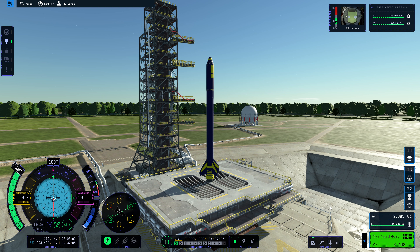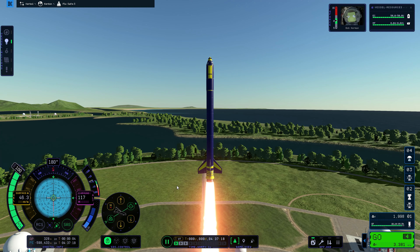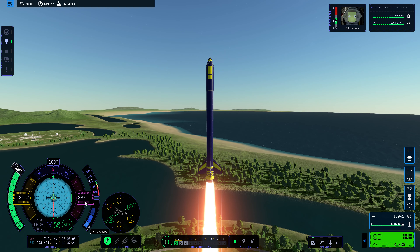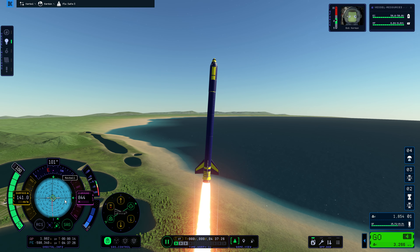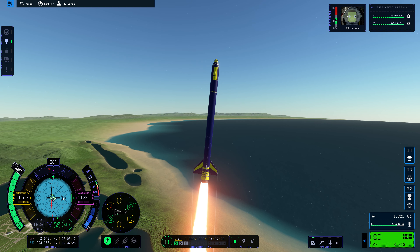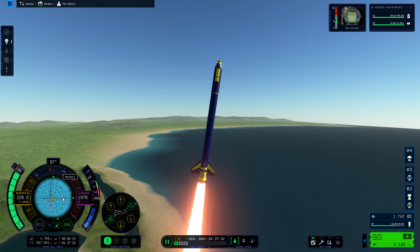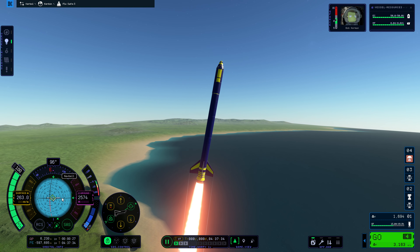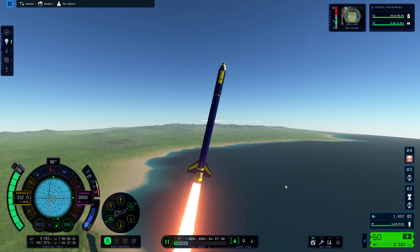They've added a countdown now — you can watch it, it makes a cool takeoff — or you can just skip it. We'll go ahead with it. Here we go. I'm going to use the WASD keys to control direction. We're going to do what's called a gravity turn, starting about now. We want to stay at about 90 degrees, but get the nav ball turned a bit more so we're going at more of an angle — that makes our launch more efficient and uses less delta V.